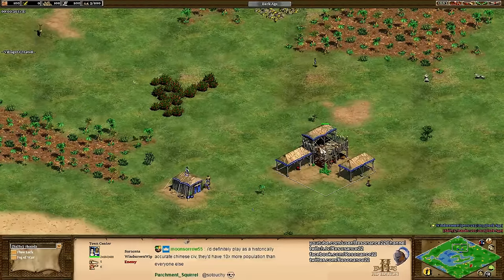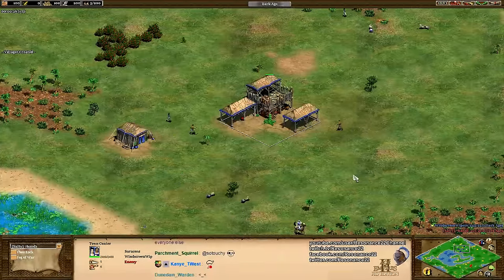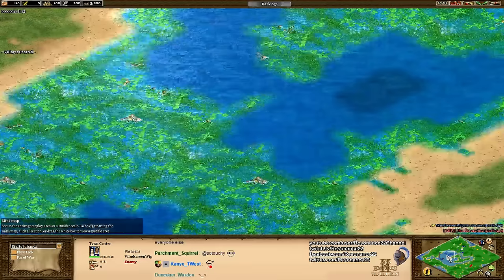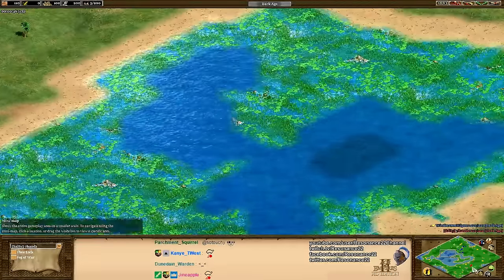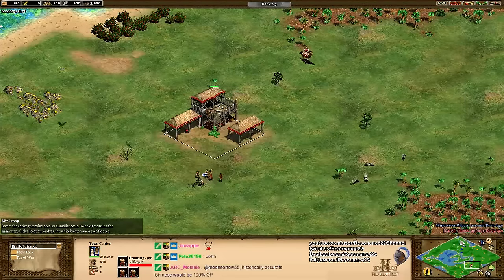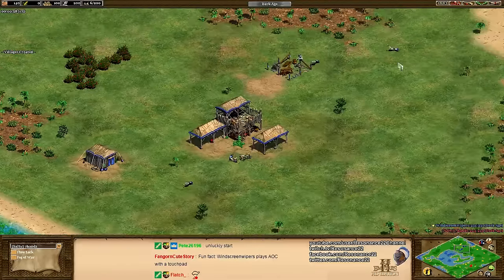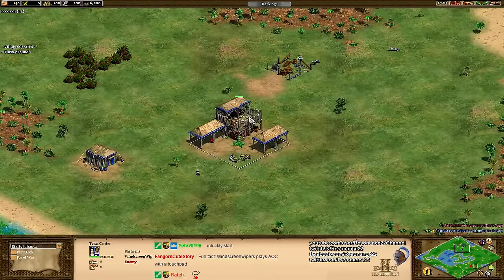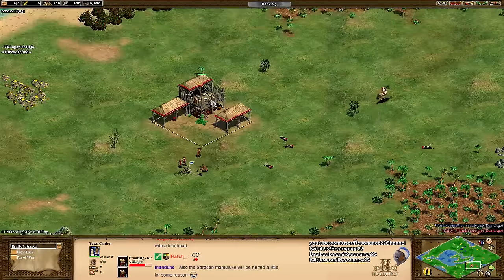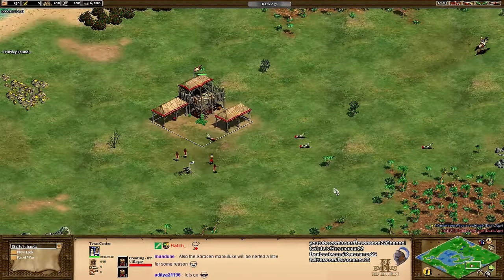We are playing on the map Saltmarsh in honor of one of my viewers, Soldier — this is his favorite map. Saltmarsh in the Steam DLCs is actually a fairly decent map compared to what it used to be like in the classic Age of Empires 2 CD version, where it was probably the most imbalanced map in the game — sometimes one player would have access to an abundant source of fish and then one player would have none, and that could really snowball the game out of control.